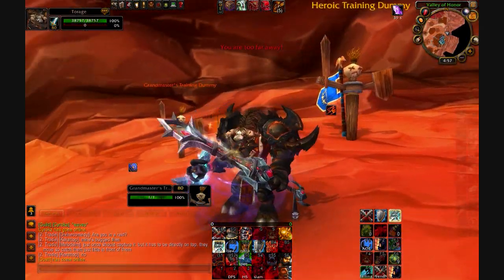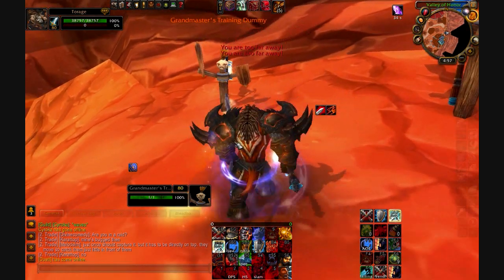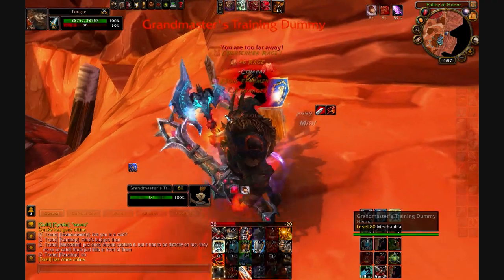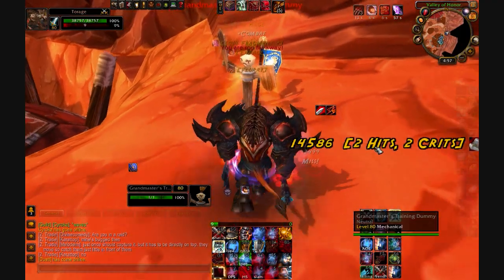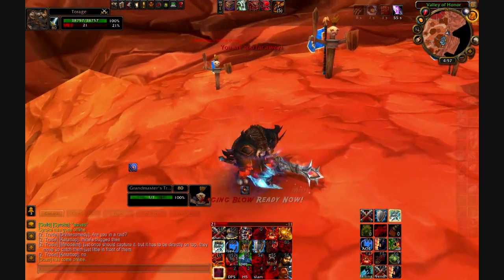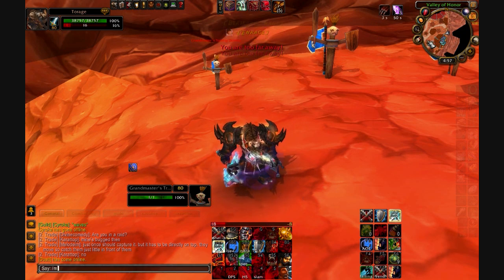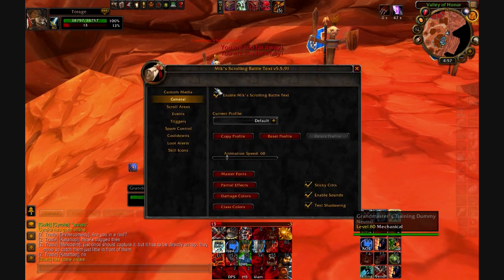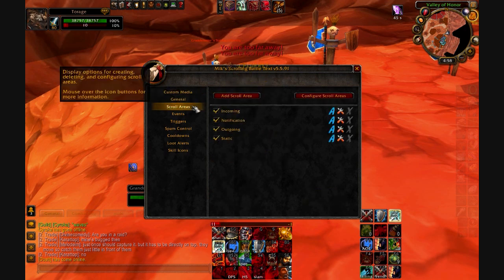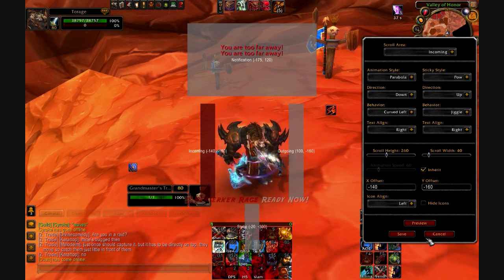It's also great when people are watching your videos because they can see exactly what is hitting for how much. It also combines things — you'll see it combine two hits or two crits, combining the damage from the main hand and off hand since they're simultaneous. You can configure this by going slash-msbt, then scroll areas, configure scroll areas. You can move things around, add new scroll areas with all kinds of specific configurations.